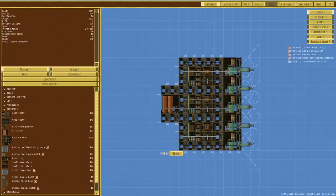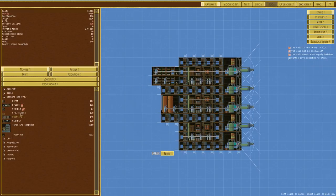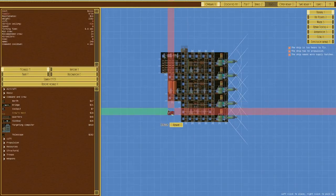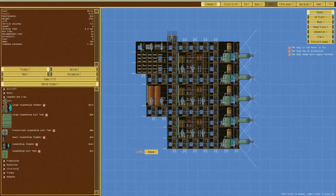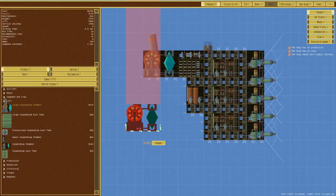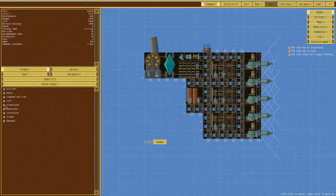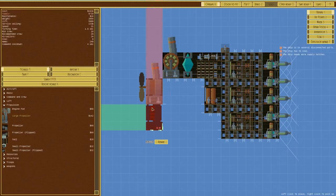We need some way of crewing this thing, so I'll go with command and crew quarters — two of those — probably a cockpit or bridge, then a crow's nest on top because that's a 10% accuracy increase. Something like that — could have a targeting computer but it's not standard. We'll place that on there — good grief, that's a large suspendium chamber, but it only brings us to 149 meters with reinforced wooden armor, so not great. We could put a suspendium tank on there but that would be insane. We need some sort of propulsion.